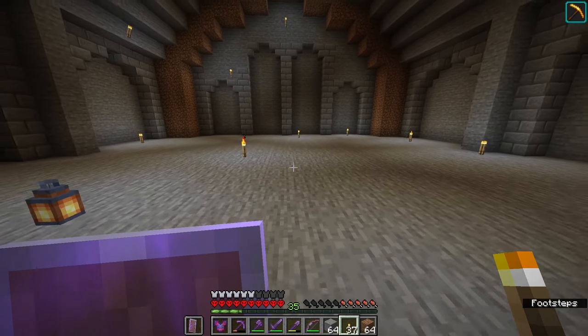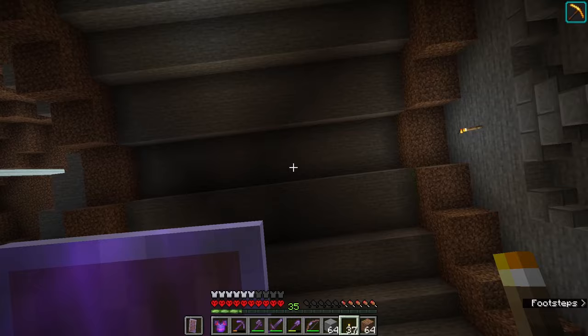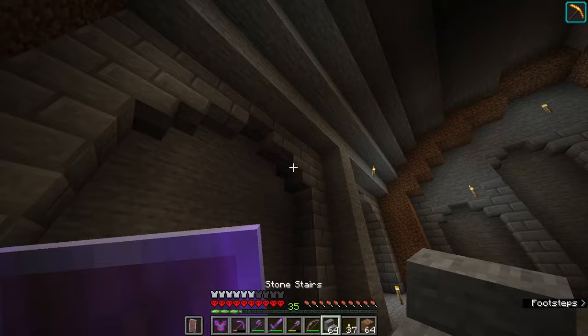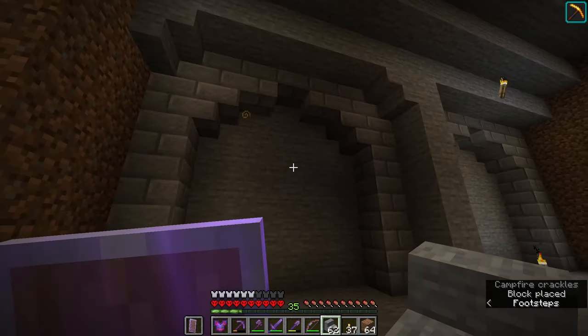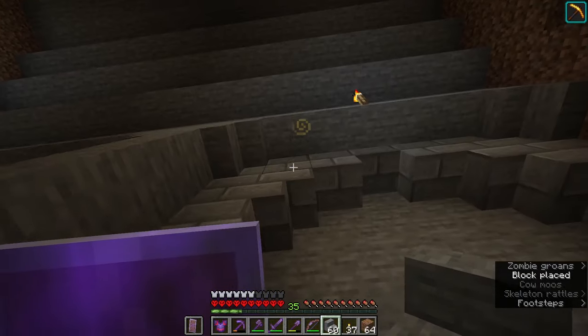I've created a nice high ceiling with a three-wide block in the middle, and the reason for that is I want to have some lava cascading down from the ceiling into the forge — that was what the dwarves used for fuel. Before we get to that, let's turn our attention to these recessed areas in the walls, because this is going to be where I'm going to be building my lava farm.